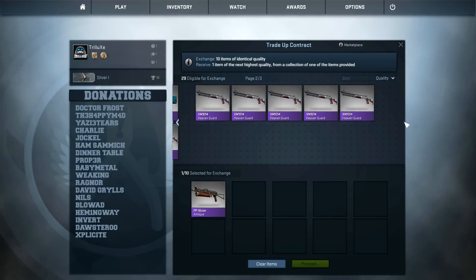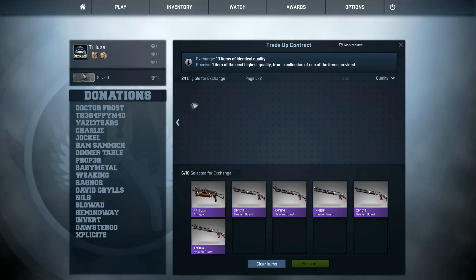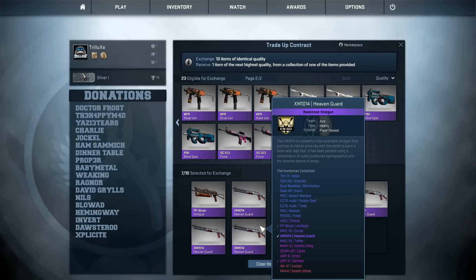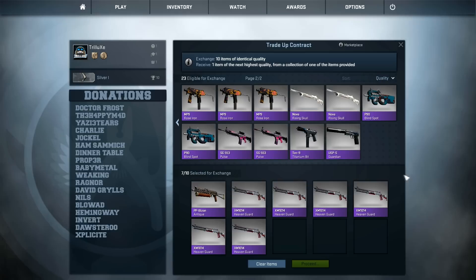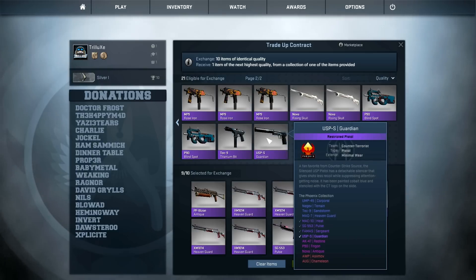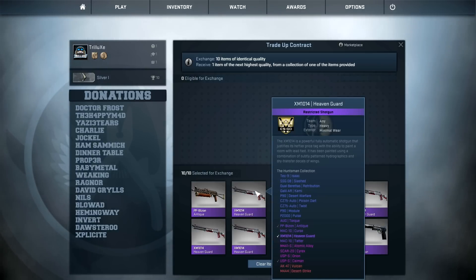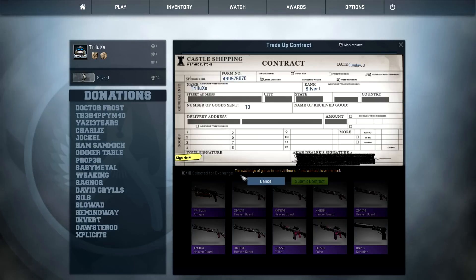Let's see if I can get another skin from the Huntsman collection. I still got this PP Bison Antique and some more Seven Guards, so that's seven skins from the Huntsman collection — that's all I have there. Let me add a few more from the Phoenix collection, including the Orb Asimov, and also this USPS Guardian. Right now I have a 70% chance to get a skin from the Huntsman collection and a 30% chance from the Phoenix collection.